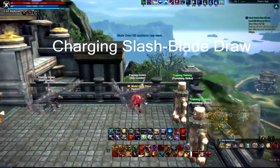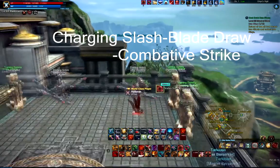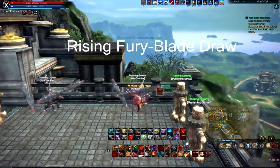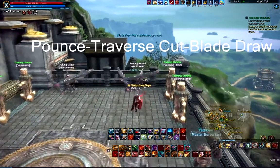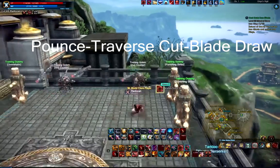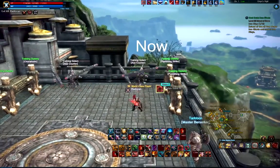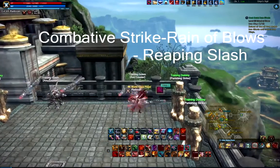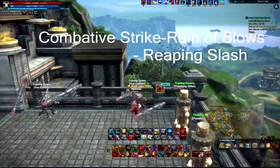The skill chains are: Tiring Slash → Blade Draw → Combative Strike; Raising Fury → Blade Draw; Pounds → Traverse Cut → Blade Draw. Filler skills can be something like: Combative Strike → Rain of Blows → Reaping Slash.